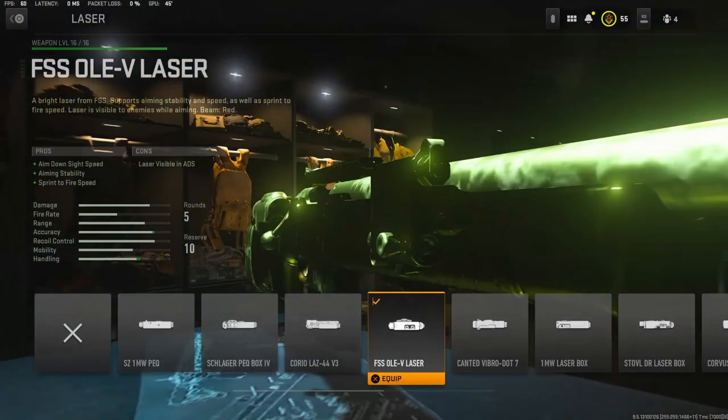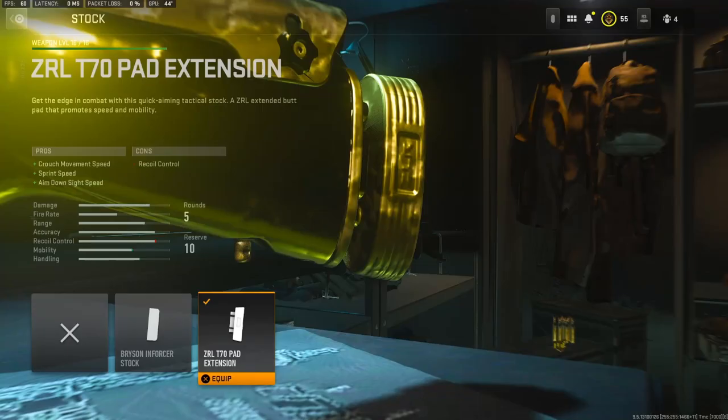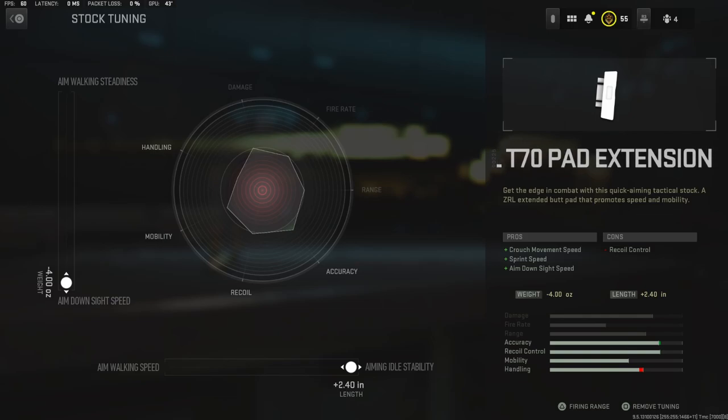On the laser, we're going to be using the FSS OLev laser, which adds aim down sight speed, aiming stability, and sprint to fire speed. The T70 pad extension adds crouch movement speed, sprint speed, and aim down sight speed. I wanted the maximum amount of aim down sight speed, so I put the weight all the way down to aim down sight speed, and for the aiming auto stability I went with 2.40 inches added.